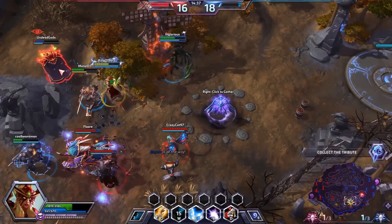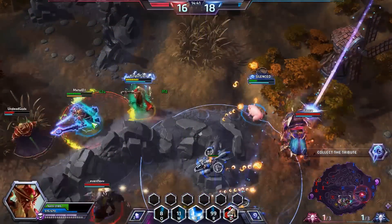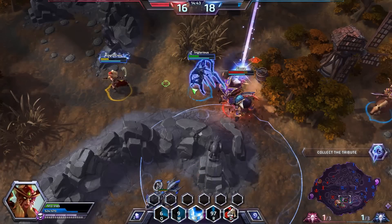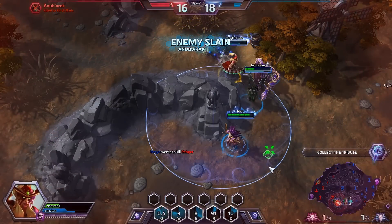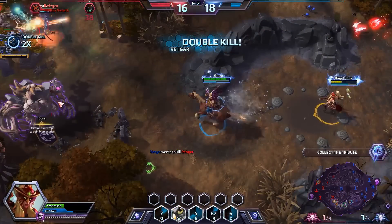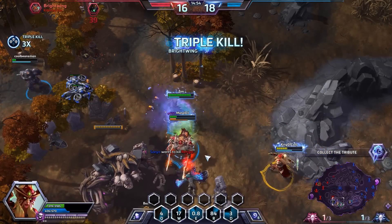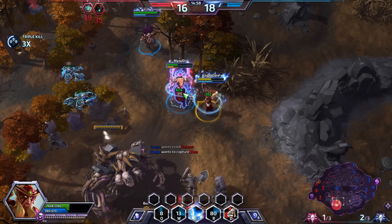He's taking a lot of damage. Let's go join here — I'm healing Sonya while taking a lot of damage myself. I try to turn on Anub'arak, put Hunter's Mark on him, and pick up the kill. Those scarabs are so annoying and powerful. Looks like Kerrigan is going for the tribute. I throw an owl and join in — we pick up the triple kill! I stick by Sonya to make sure I can throw her a heal.